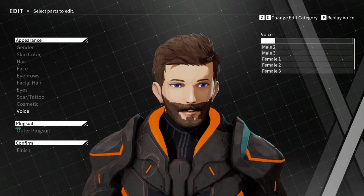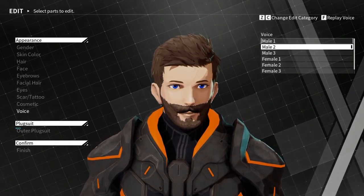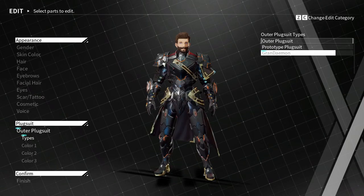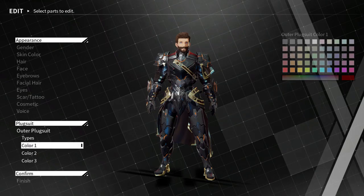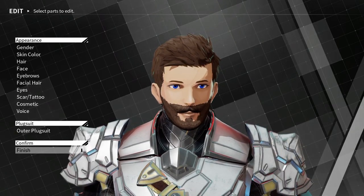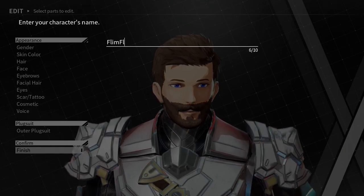For the suit we got outer or prototype — that one just looks cool. Does it show a scar on me? I gotta get rid of that. Color-wise that's good enough. I don't want to spend forever on this. Confirming name — 'Flim Plan' — that works. Your outer name will also be your multiplayer name.